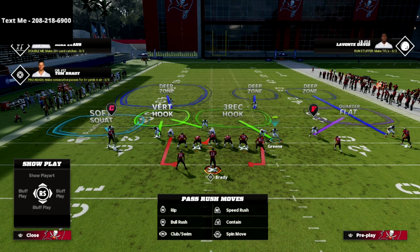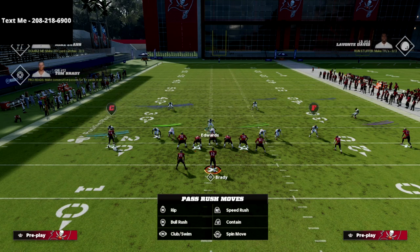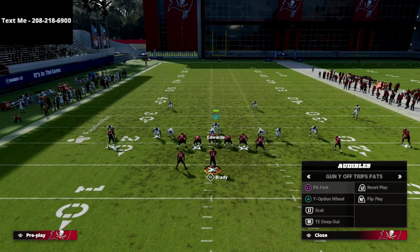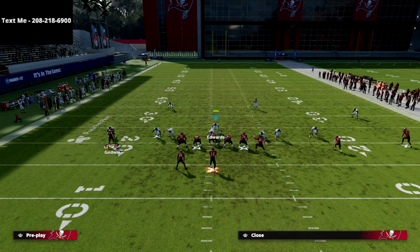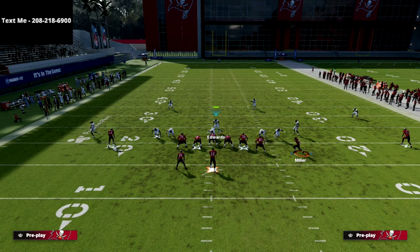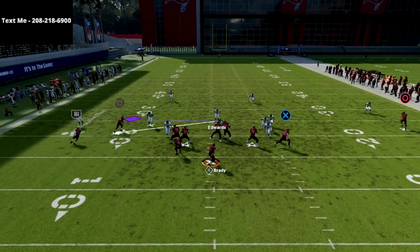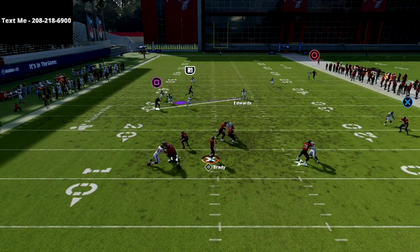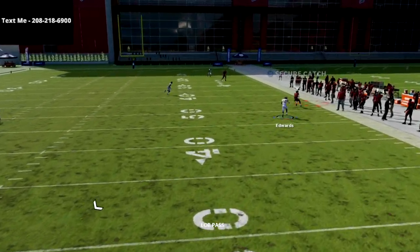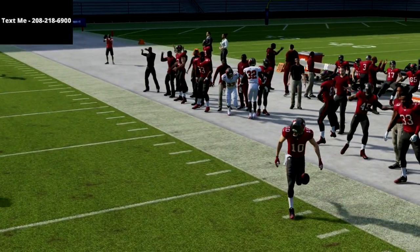We can scheme around it — we're not going to run Cover Six every single play, although I really like it. If they're running a lot of blocked running back, instead of manning him up we'll put him in a vert hook, and now we've got a really good zone over there. All we're doing is working this crosser — if we see a crosser, we go take it and slow it down with our user.